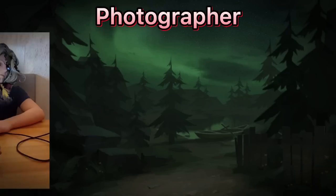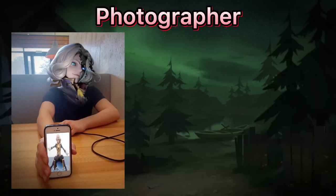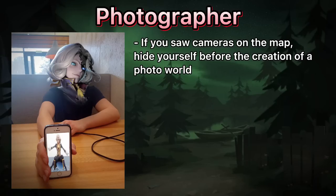Photographer. The first indicator of his appearance in the match is standing cameras all around the map. Once you see them, you have to hide somewhere before he creates a photoworld — that will keep your copy safe.